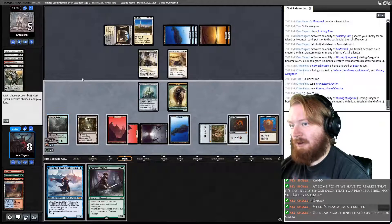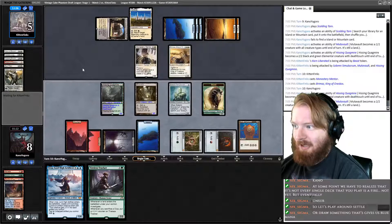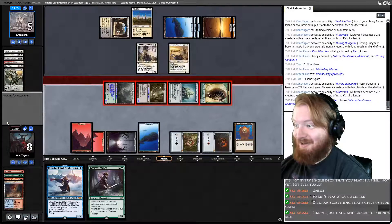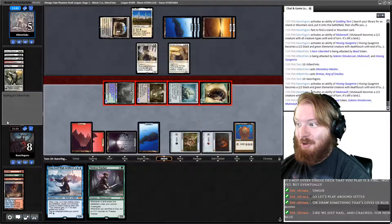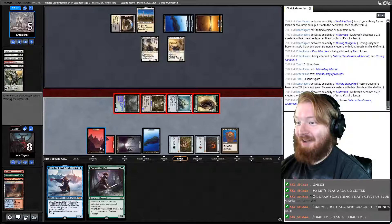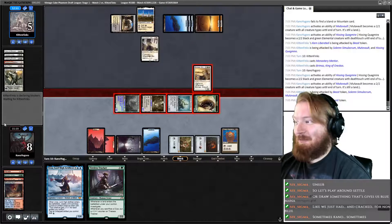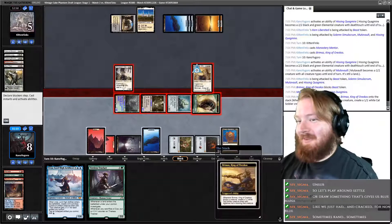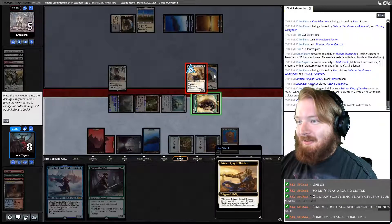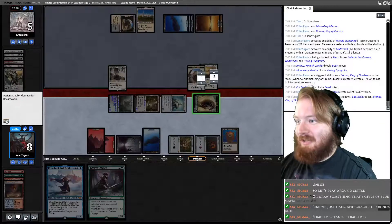Fire up Quagmire. Fire up Mutavault. Go to combat. Scalding Tarn found no lands — fail to find. We have both mountains and our only island. It was worse than cracking for non-blue. We're going to kill the token — opponent is going to take four. They block Mentor on the Death Touch guy, so even with Prowess we know he's going to die.